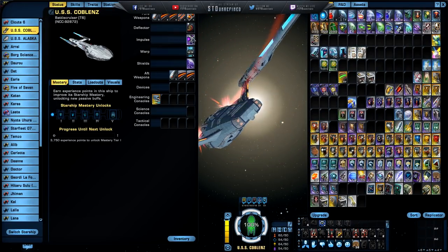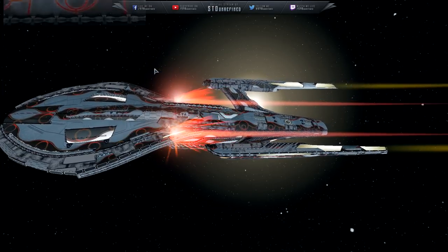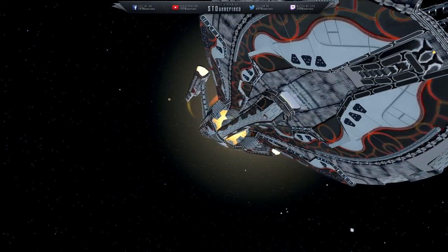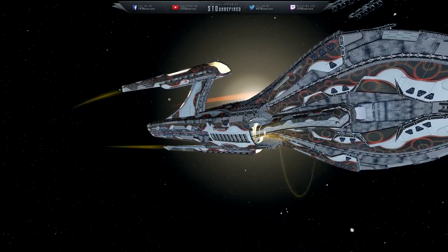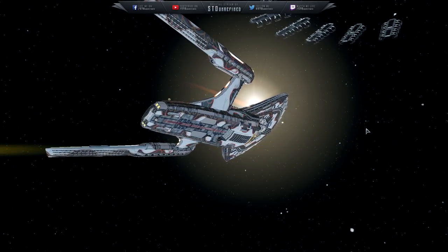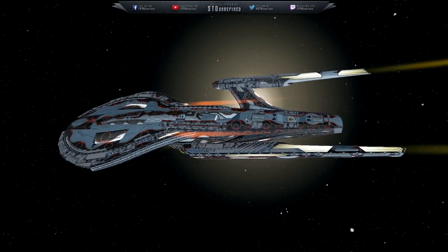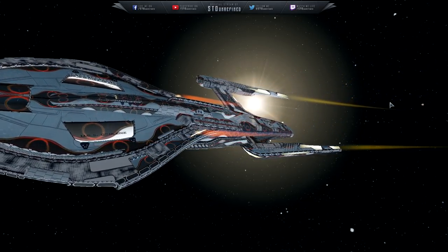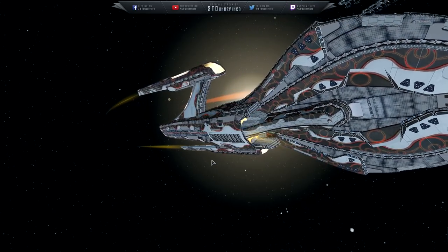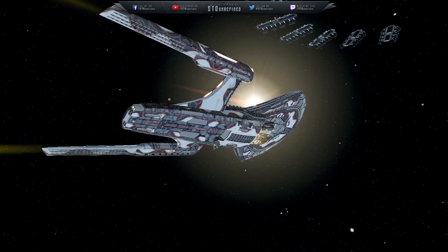Let's do the Iconian visuals — engine and shields. Those little sparks you see are not part of the ship; that's part of a character trait you can have on or off. Whenever you change ship it comes with your character, so when I changed ships it came along. But this is the Iconian visuals you're seeing. I like it — I definitely enjoy the visuals on this. Very beautiful.